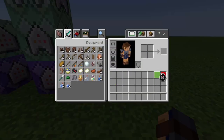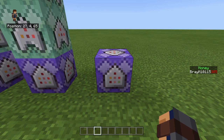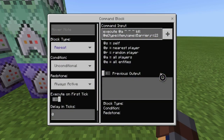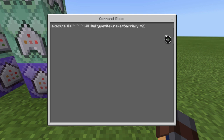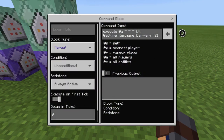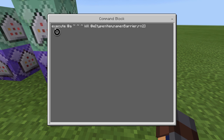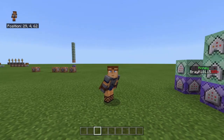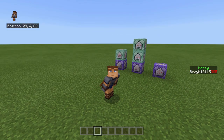The last command is basically killing the item if it's close to you when you don't have a barrier in your inventory, so you can't throw it and duplicate kills. It's repeat, unconditional, always active, zero ticks: execute at @a ~~~ ~~~ kill @e type=item name=barrier with a radius of two.